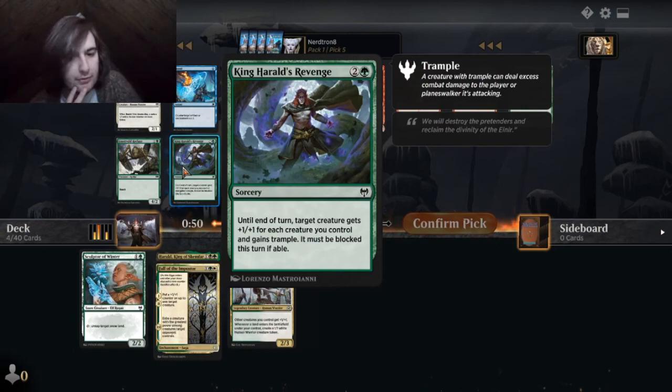King Herald's Revenge — plus one, plus one counter. Oh, this is Might of the Masses plus trample and has to be blocked. That card's bad, in my opinion.